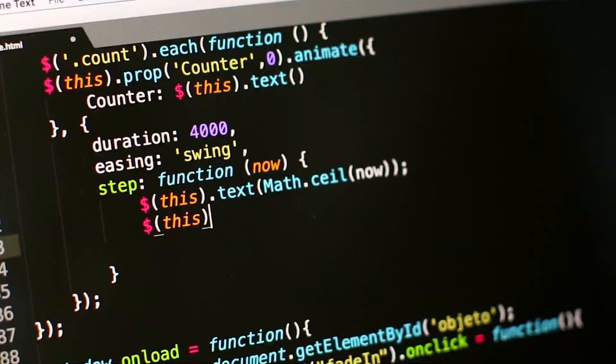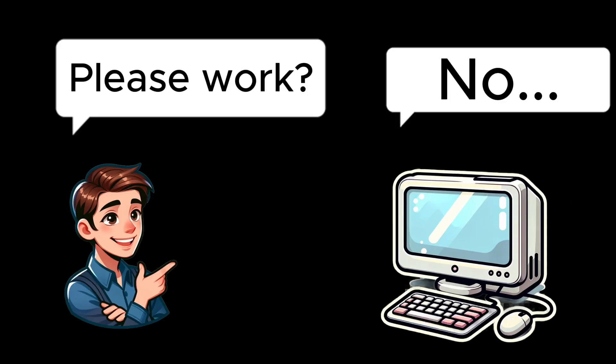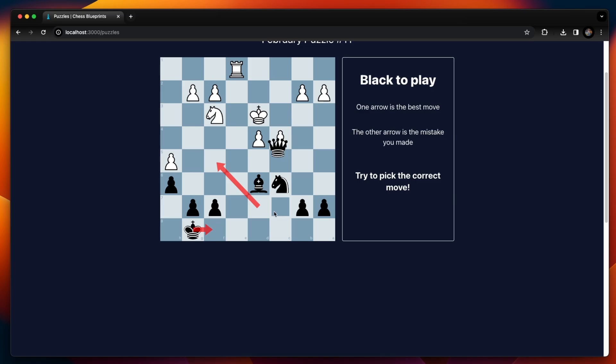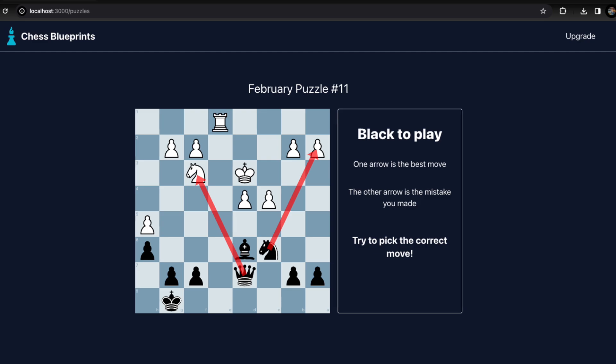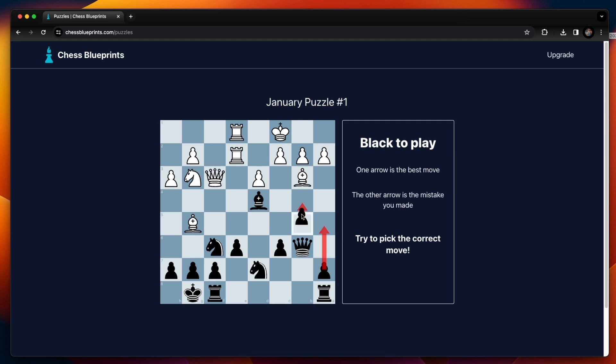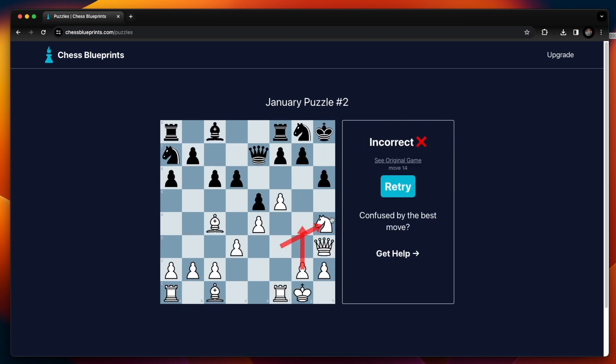It's time to code the website, and look, this was tough. There were so many bugs to deal with — floating chess pieces, Stockfish thinking way too slow sometimes, even some impossible move suggestions with these crazy arrows. It was ridiculous. But after dealing with all of this, the app certainly isn't perfect yet, but it is done. I can go through these puzzles from my own games and train up, get better at chess, and you can too if you want to try it out yourself.